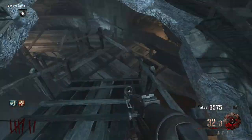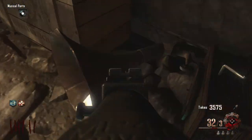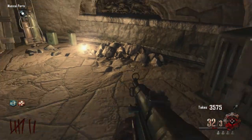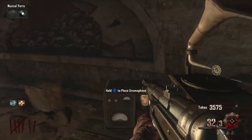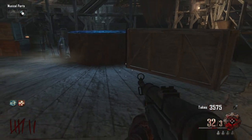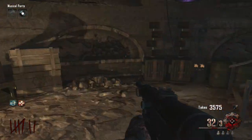Once you've got the black disc, you want to run down and you will find the music graph, which is here or here. Pick that up and simply place it on the table, and that will open up the chamber into the place where you build the staffs.